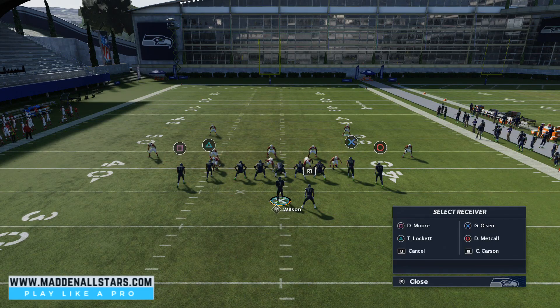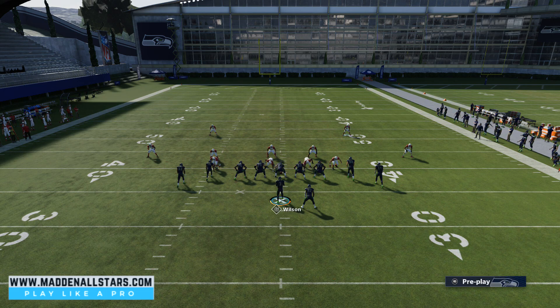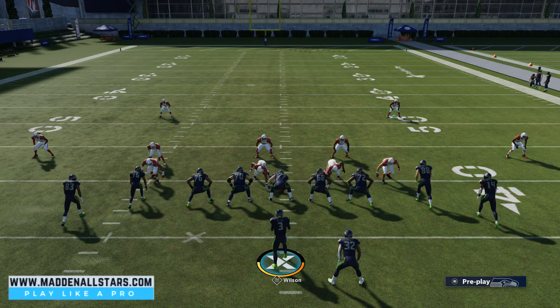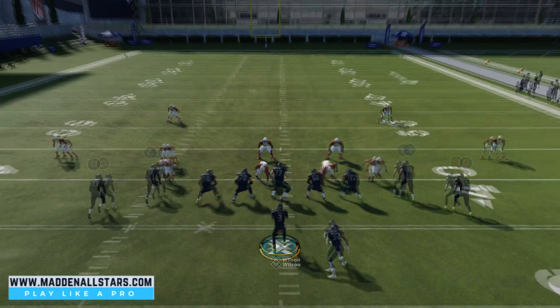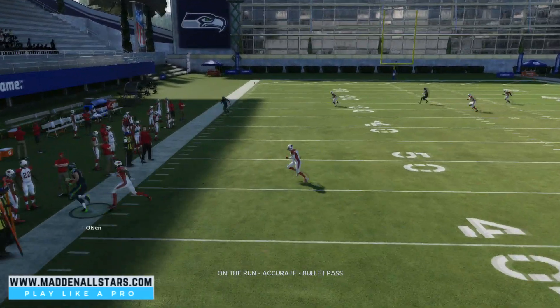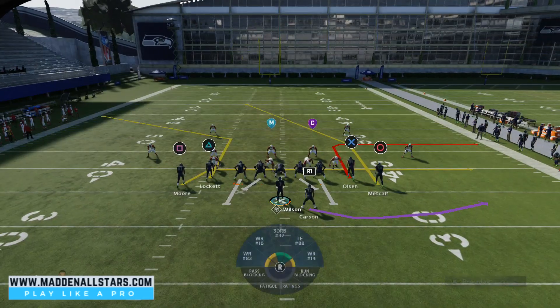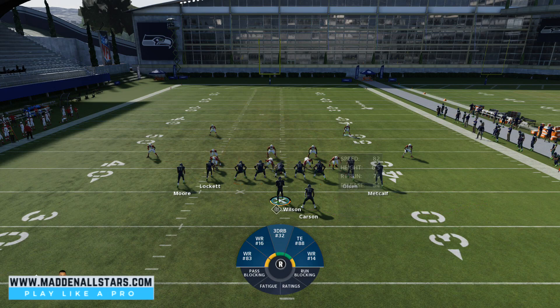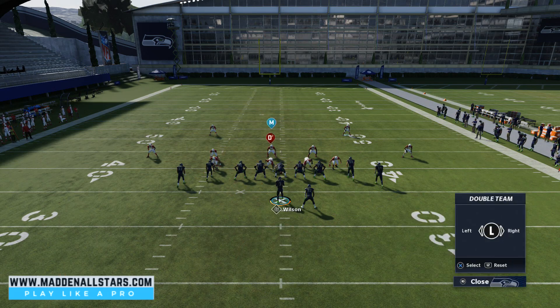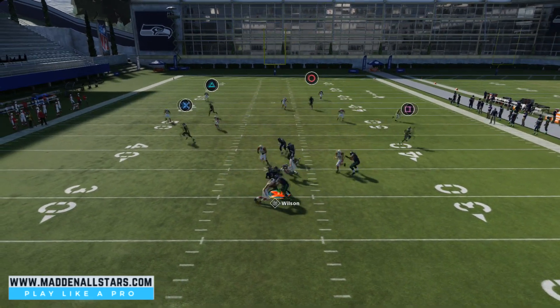What you're going to do is drag the tight end. You can also block the running back, and we're going to double team the edge on the left side so we're able to roll out to the left. If you have Michael Vick it's even easier since he's left-handed, but you can also do this with Russell Wilson, the Chiefs, or Mahomes to get those receivers wide open.